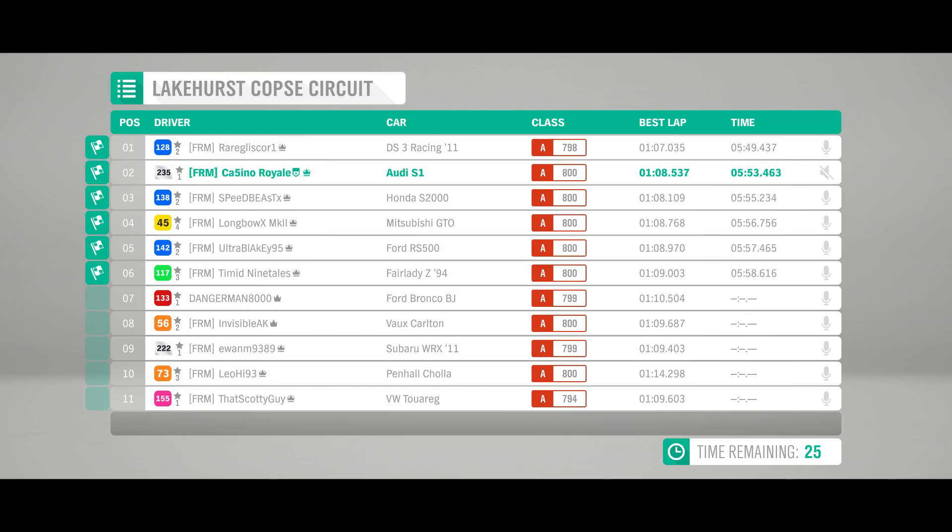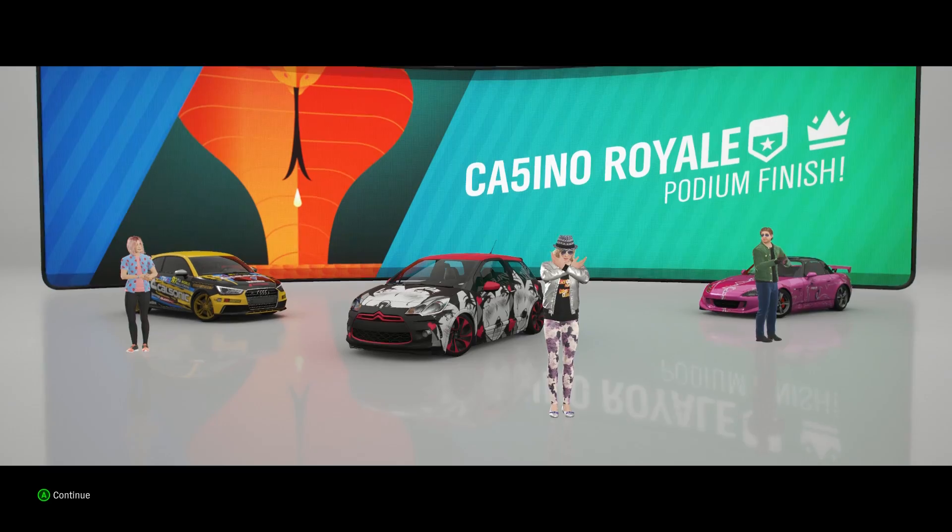The S2000 takes third ahead of the GTO. The Sierra in fifth ahead of the Fairlady Z. The Bronco ends up seventh but a good showing from that car. The terrible-starting Carlton in eighth ahead of the Subaru that missed a checkpoint. Then the Cholera down in tenth — yes, I know that's not his actual name, but it's a terrible vehicle to drive. Ahead of the Touareg. Look at that lap time from the DS3 — that is scary quick indeed.